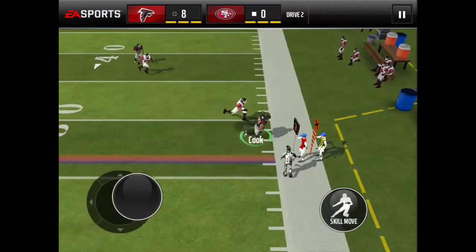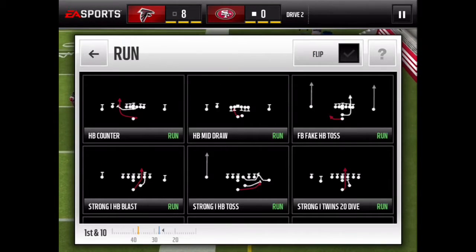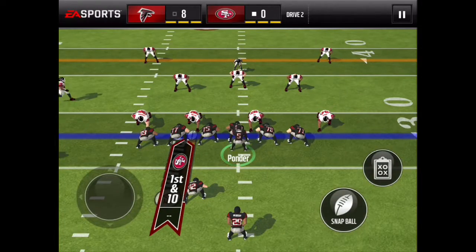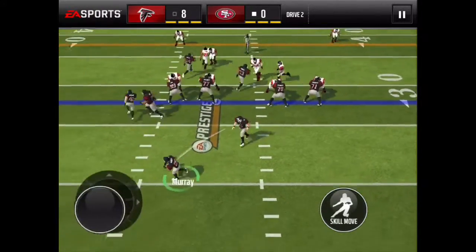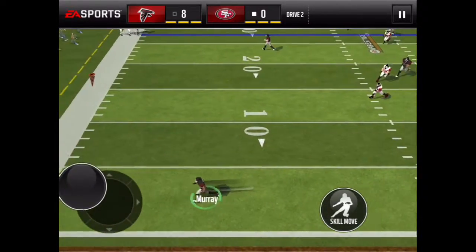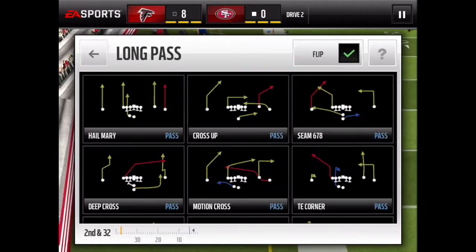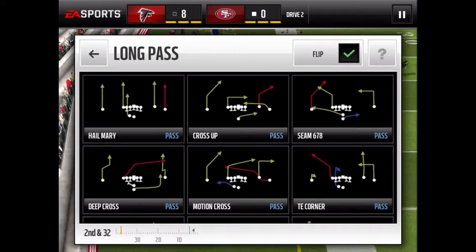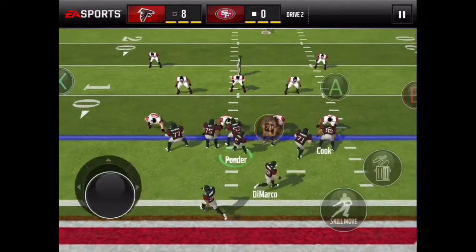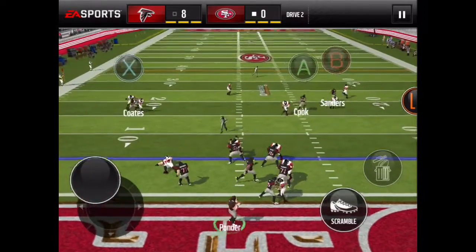All right, get it out. First down. Let's run it back again. It's really quite a simple concept. You get negative yardage rushing while you give yourself a chance for multiple yards passing.